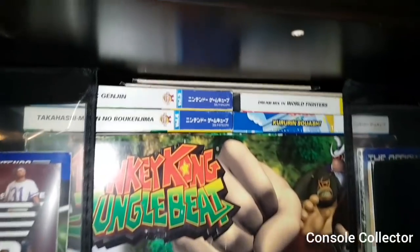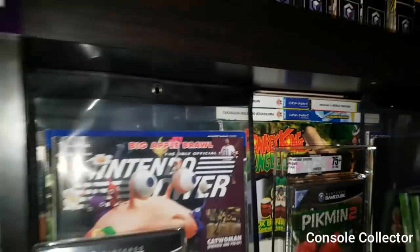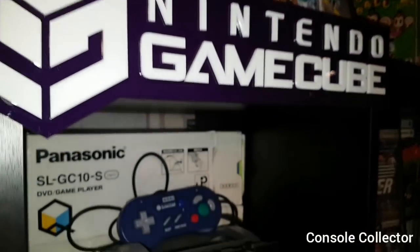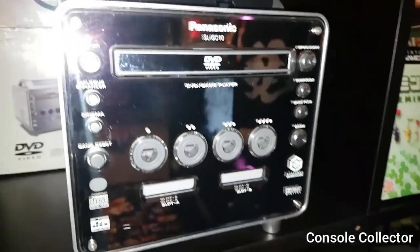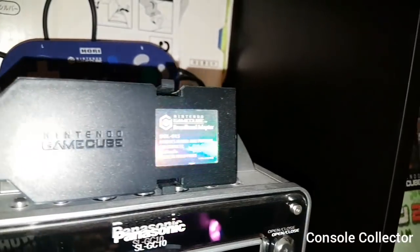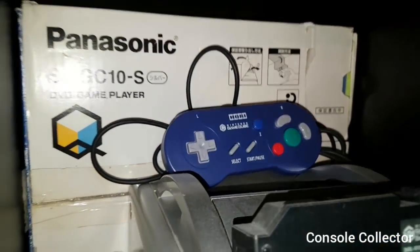Here we have the Holy Grail of my GameCube collection — which would be the Panasonic Q — complete in box. Beautiful, beautiful system. Definitely my Holy Grail. And then here we have the GameCube broadband adapter, the Hori Pad, and then the box for the Q.